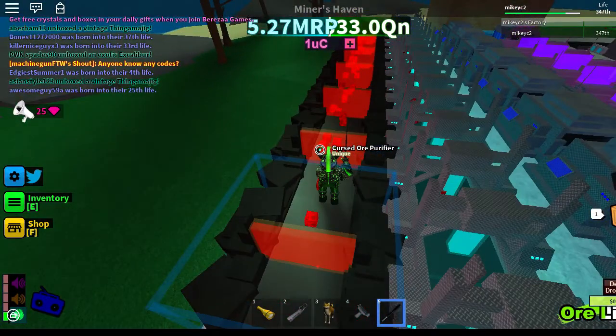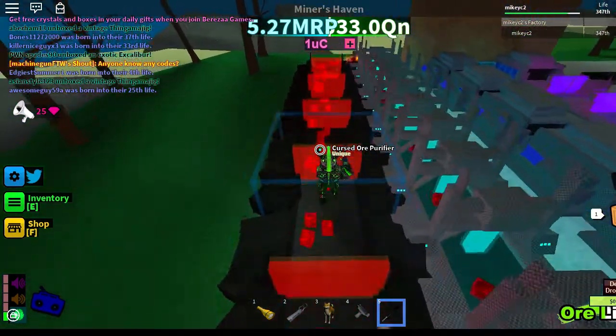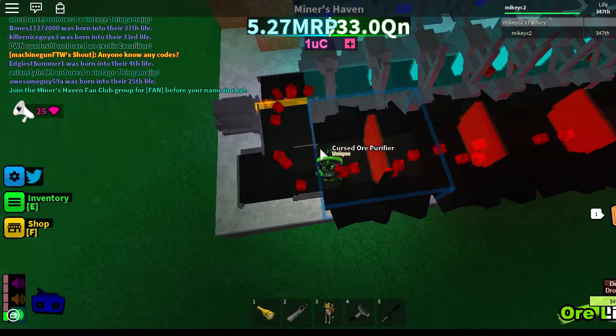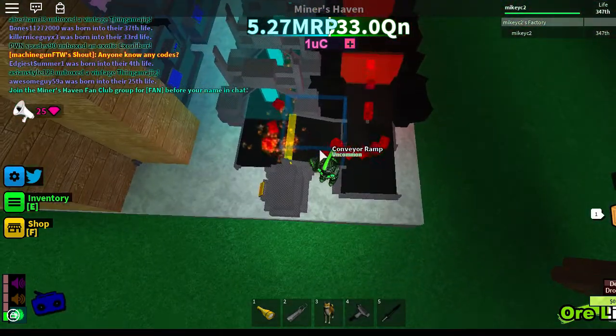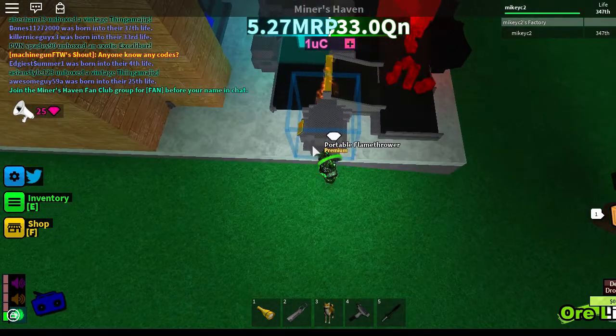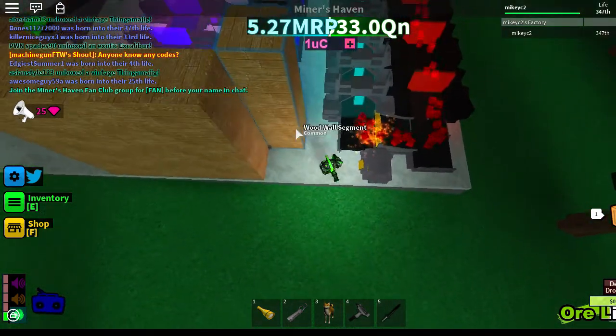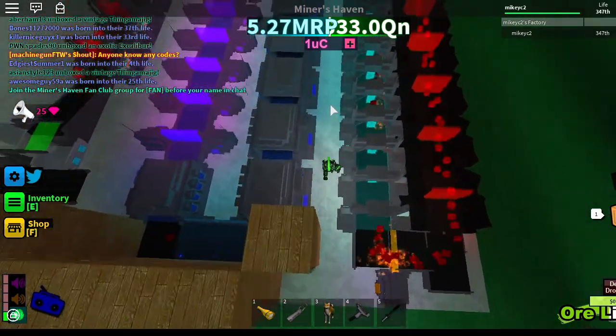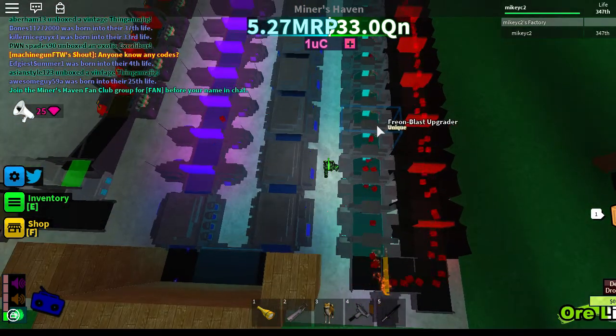And once you hit the end, make sure you put a ramp because the ramp centers the ore. Also make sure you put a flamethrower, because the flamethrower makes sure that all the ores that make it through have been upgraded. It basically deletes all the ores that aren't being upgraded, because the freon takes the fire off the ores.